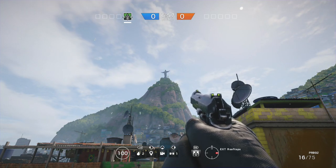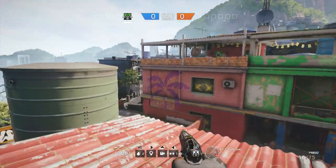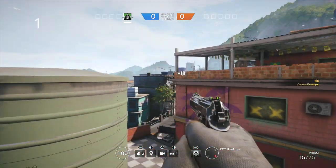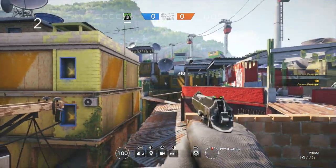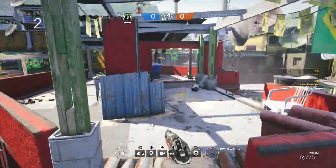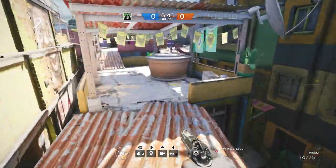Hey guys, welcome back to a brand new video. Today I'm going to be showing you all seven camera locations on the new Favela map, which came as part of Operation Skull Rain. There are four cameras inside the buildings and three outside, as you're about to see from the gameplay on screen right now.